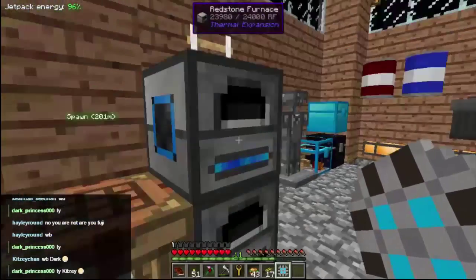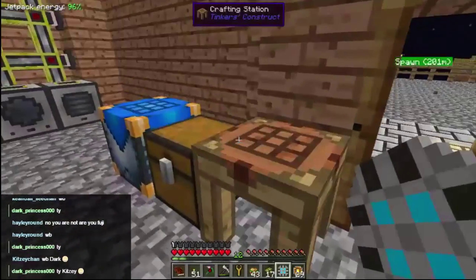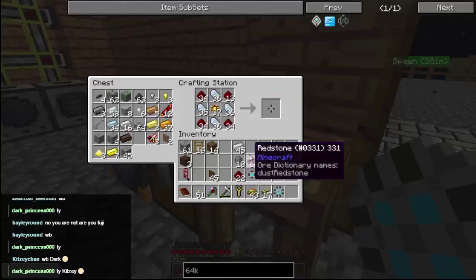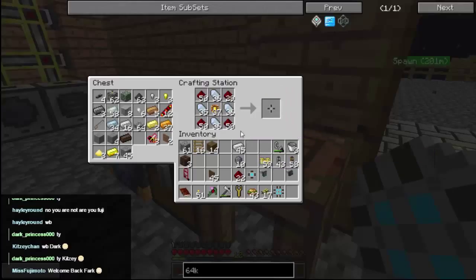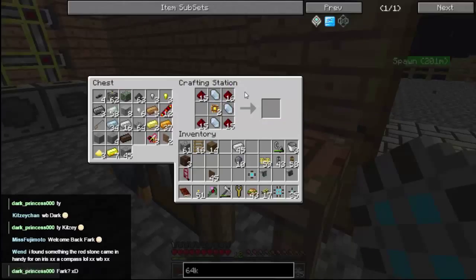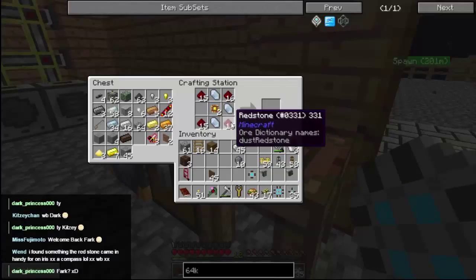Okay, and hopefully by now some of these are cooked. Yes! Excellent. That has given us a few extra storage cells, which is good because we need a ton of them. So let's get this stuff out.